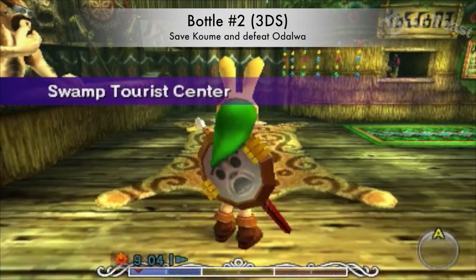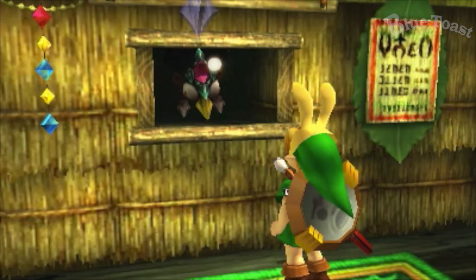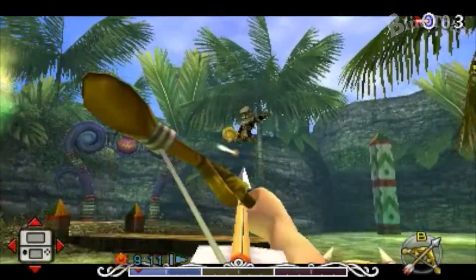The next bottle is for the 3DS only. For the Nintendo 64, it is a piece of heart. Head to the Swamp Tourist Center after defeating Odolwa and saving Koume. Play Koume's minigame and get a score of at least 20, and she will give you a bottle.